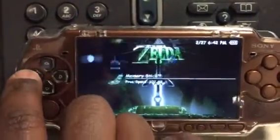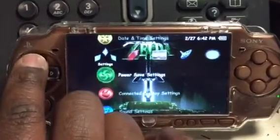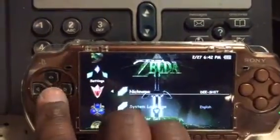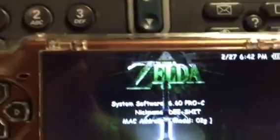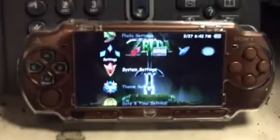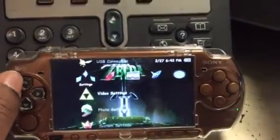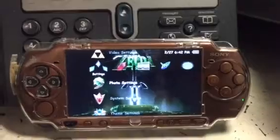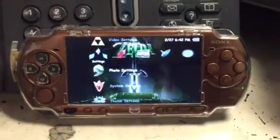The firmware I have is 6.60 Pro-C Fix 3 — that's the last Pro-C that came out. This is a PSP 2000, but this could be achieved with any PSP. The way I did this was I formatted two SanDisk Mobile Ultra 64 gigabyte SD cards with this card reader.